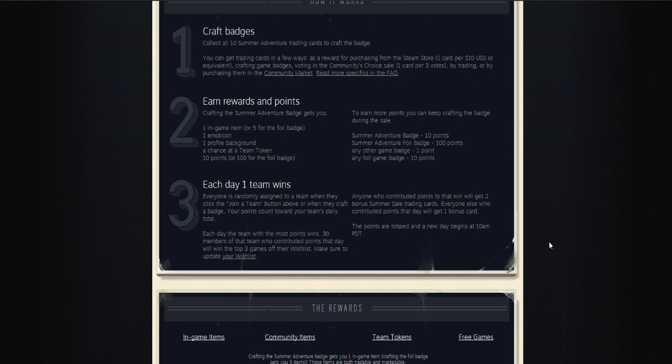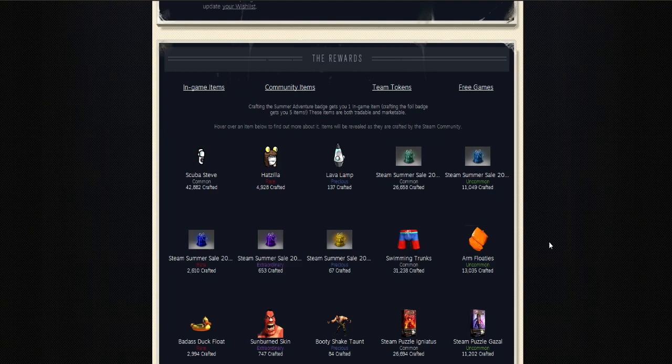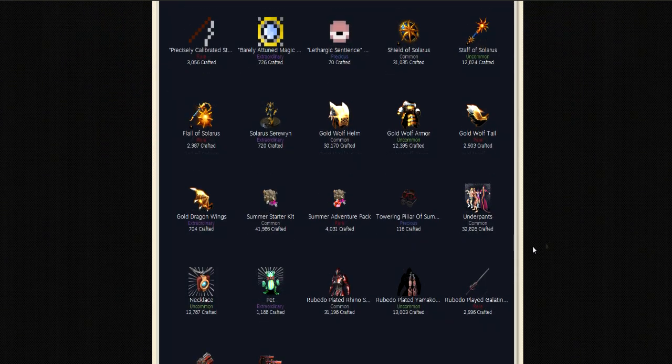It shows you how it works and what kind of points you can get from crafting badges. You get more cards from crafting badges from the Summer Sale and any other game. I only care about Battle Block and Team Fortress, which I'll go over.